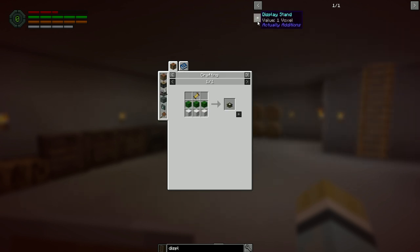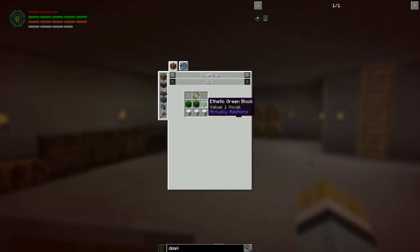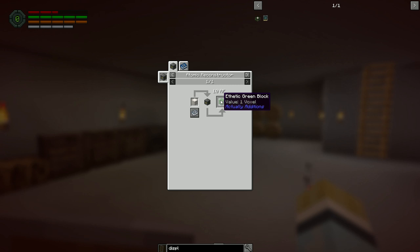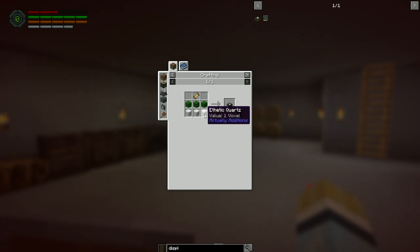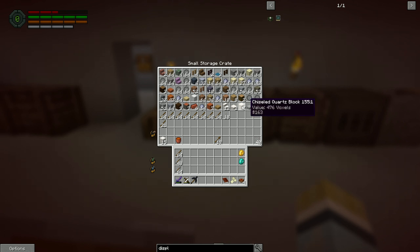The display stands — I need to check if they need inori crystals. They do. The inori crystals come from lapis in the atomic reconstructor. We also need chiseled quartz blocks, which go in the atomic reconstructor as well. We're going to need a lot of these for the display stands, so we might have to go out on a mission to grab some stuff.